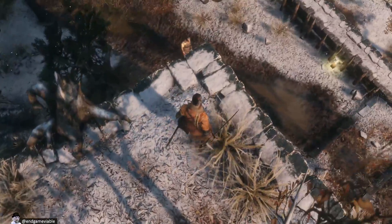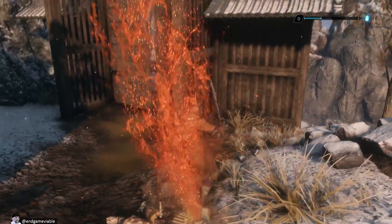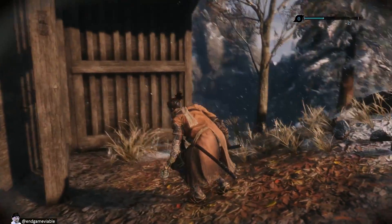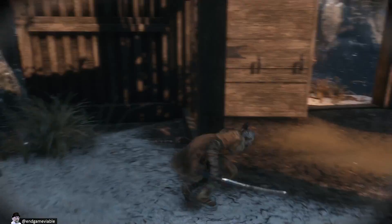Can we do plunging attacks? Yep, we sure can. Awesome. That was awesome! Oh, that must be our experience level — that leaf up there. That's what that is.